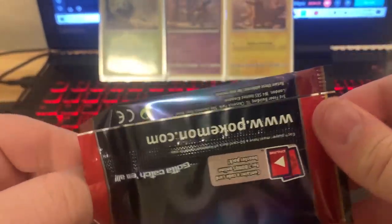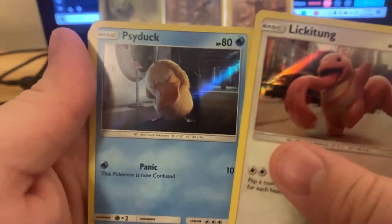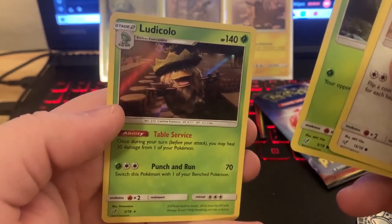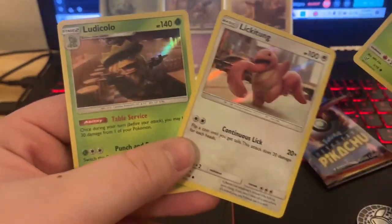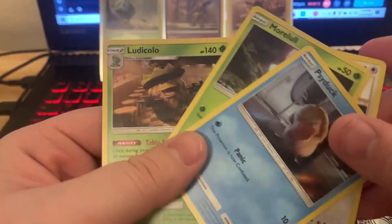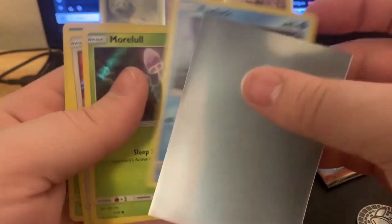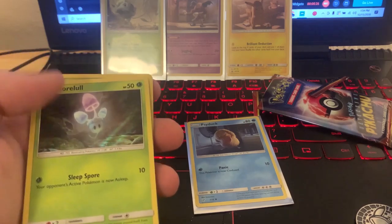Alright, this is our last Detective Pikachu pack. Hopefully we get a lot of variety in here. Really want a Squirtle. We got two Lickitungs now, Psyduck — which is cool — and Ludicolo, I'll take it. The only problem I've been getting with the Detective Pikachu packs has just been a lot of duplicates. I don't actually know the exact card count in the Detective Pikachu set, but I have been getting a ton of duplicates.